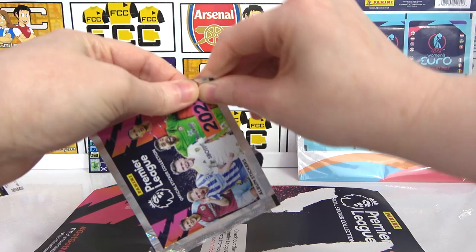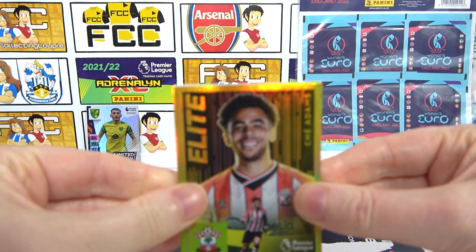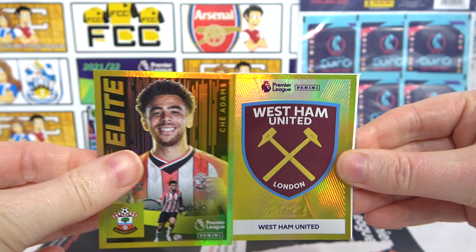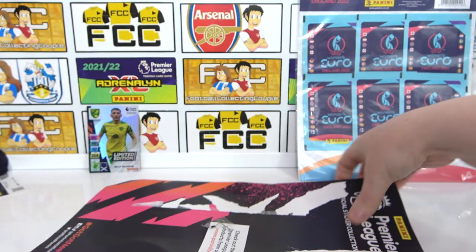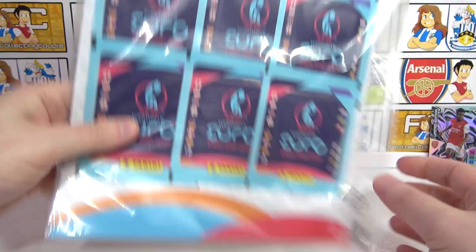Last sticker pack and I really hope there's something good because I have not had a good day for pulls. Shay Adams — two good pulls here. The West Ham badge as well, a couple of double shinies. Daka, Jack Cork, and Sanchez. That's the end of the Premier League sticker multi-pack.